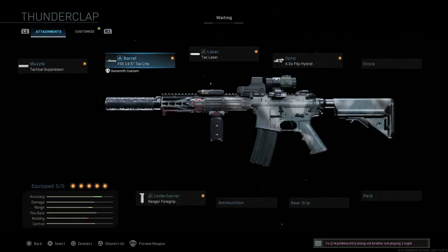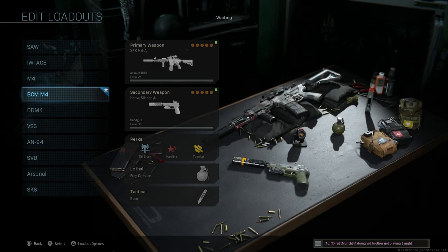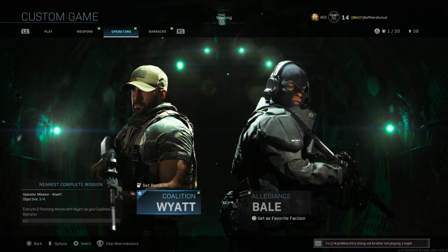Backing out — this is the Bravo Company M4 we just built. Compared to the Daniel Defense M4 that Tyler Rake uses in the opening and closing scenes, you can see distinct differences. Most noticeably, this one has a shorter barrel attachment.